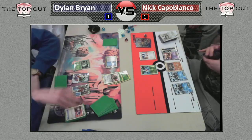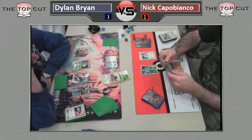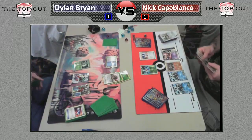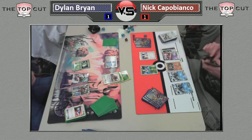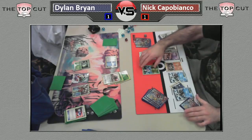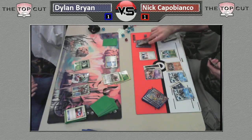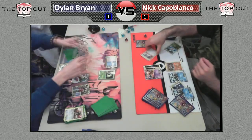Nick was probably thinking his opponent didn't go for the Mewtwo last time — he went for Tornadus — which meant he probably didn't have access to the Mewtwo. Maybe he thought Dylan only plays two, since we haven't seen all three in any single game. Dylan obviously found the Mewtwo in his prizes, which is big, but Nick can't really know that. Either way, he has to acknowledge he's not in the best shape, but at least he can get a prize and force his opponent to have a response — or Nick can take the game next turn. Dylan does have it all, and that's the handshake.